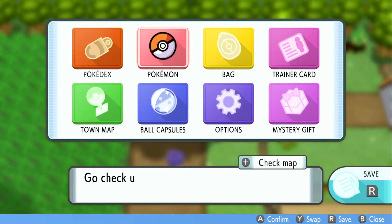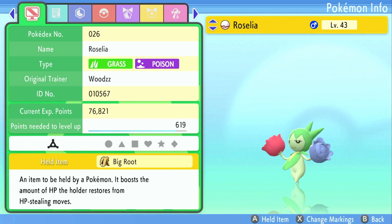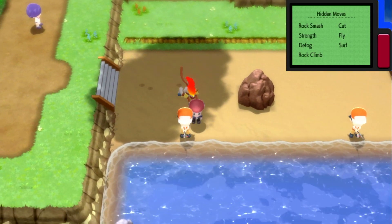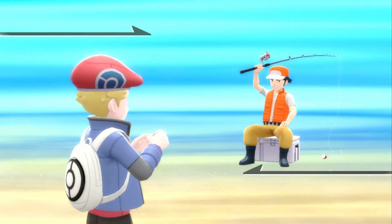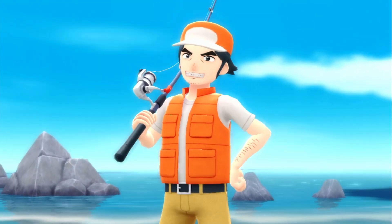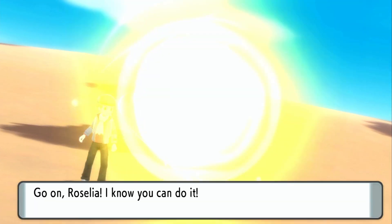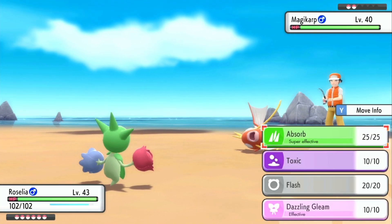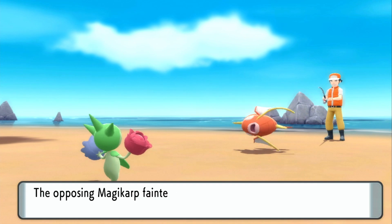I want to give Rosalia some experience in battle with a fisherman. I'd like to battle using my Rosalia, of course. Alright, Fisherman Alec — you send out Magikarp! Let's go with an Absorb attack, Rosalia. One hit and done. That's great.